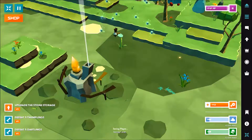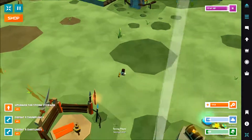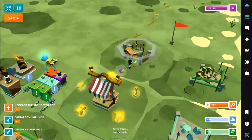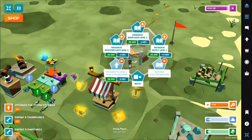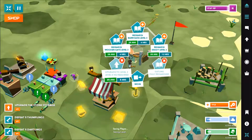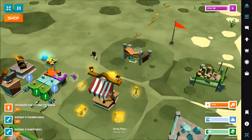Hello everyone, I'm 01521 and welcome to another episode of Polycraft. As I promised, I've built the library and here it is. We can research barricades level 2, wooden gates level 2, decoys level 2. Gutlings are fully researched and we can upgrade them to level 2, and that's to upgrade the building.